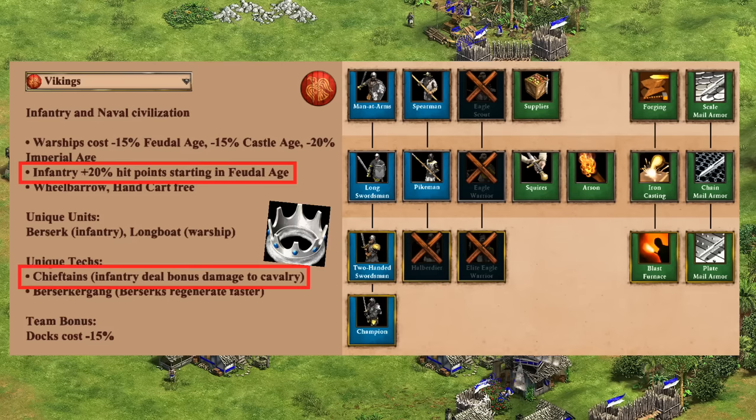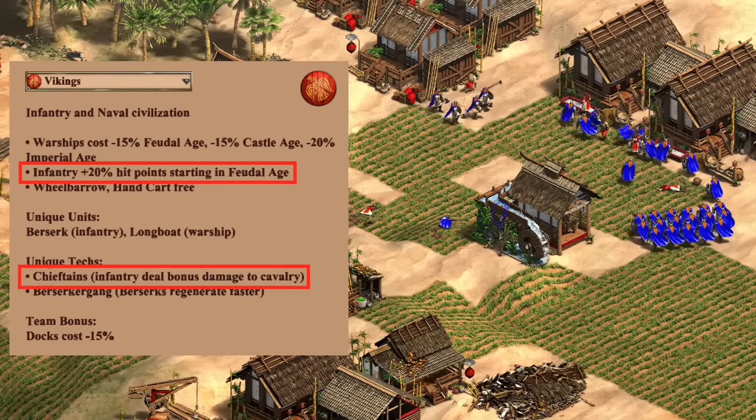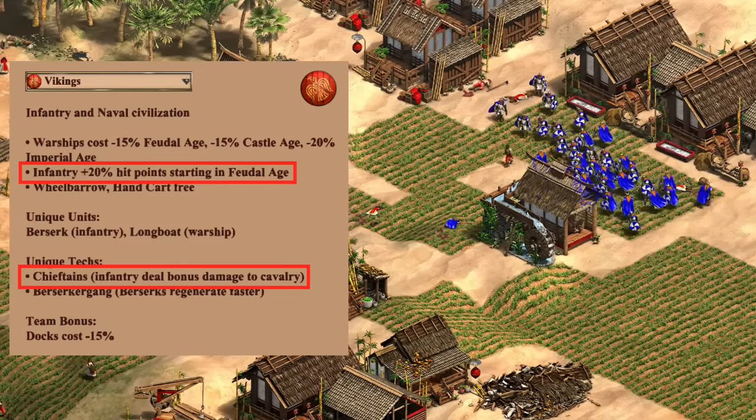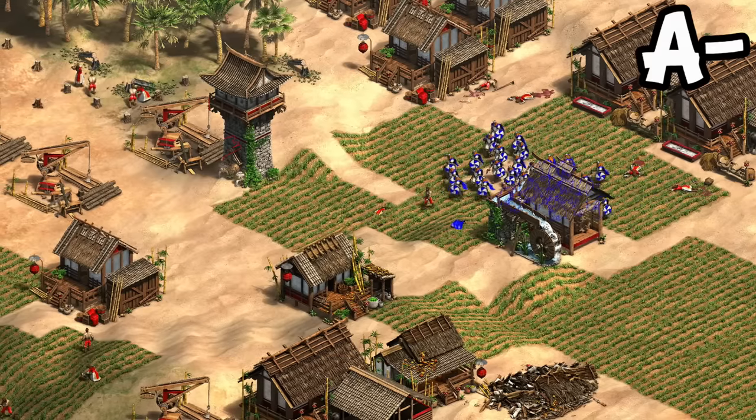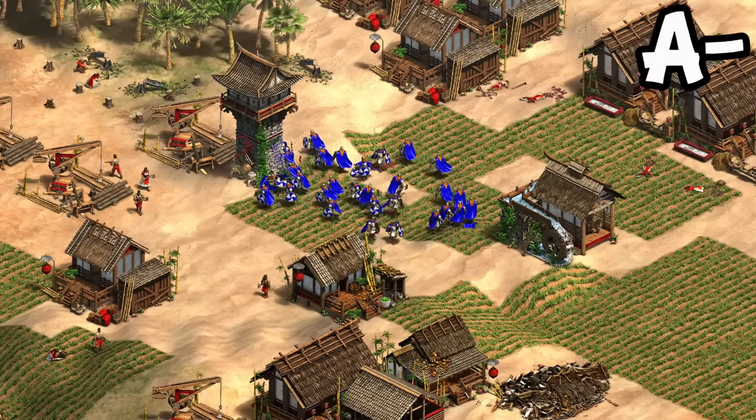Chieftains makes all their infantry more rounded against cavalry, including Champions. The Berserk also offers a different set of abilities to the Swordsman line, and is in fact one of the more common infantry unique units to see online. Altogether, I'd call it an A- for infantry, mostly held back by how expensive it all is to fully upgrade.